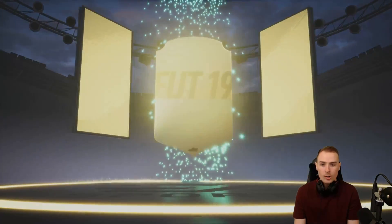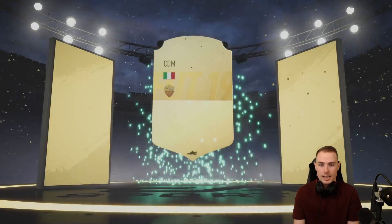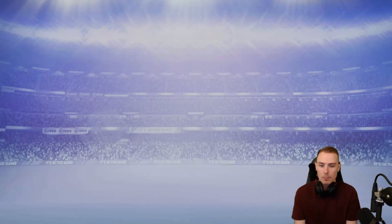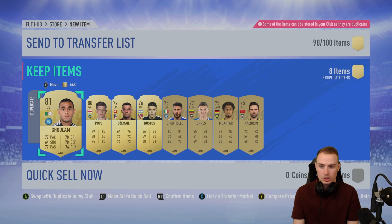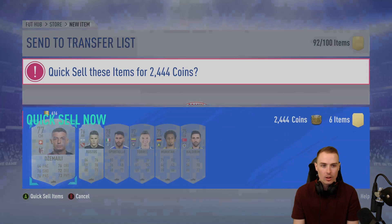Massive profit has been made there. It's Rafa - we've already packed him this week. 82-rated in-form, tradable. That's very, very nice. So if you were doing this on a first owner, like an RTG or something like that, you've just made really, really nice profit. He is going for 15,000 coins, which even some of the teams don't actually cost 15,000 coins. Some of the SBCs that we're doing that do require Team of the Week players - Rafa will come in useful for us there.